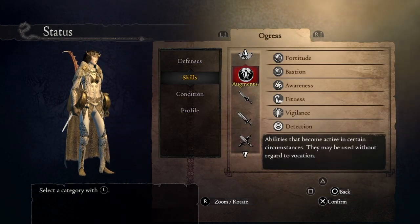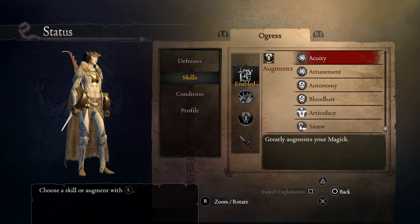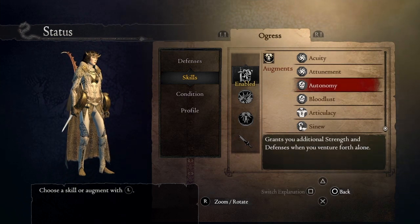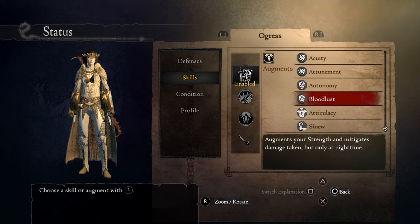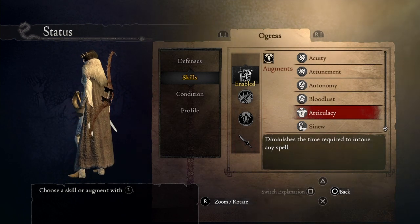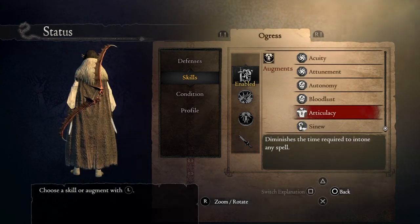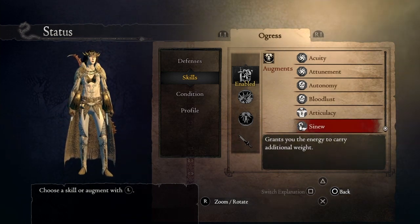For the augments, we're using Acuity, which increases your magic attack by 20%; Atonement, that increases your magic attack by 10%; Autonomy, that increases your magic and strength by 20% when you're traveling alone — that means when you have no pawns around; Bloodlust, that increases your magic and strength by 20% at night time; Alacrity, that decreases the time required to intone any spells and also decreases the time required for magic archer bow skills; and Sinew, that grants energy to carry additional weight, roughly 20 kg.